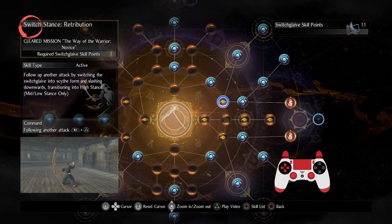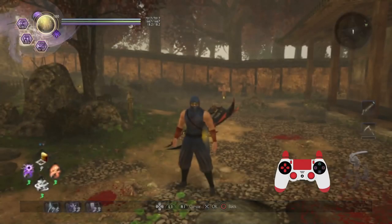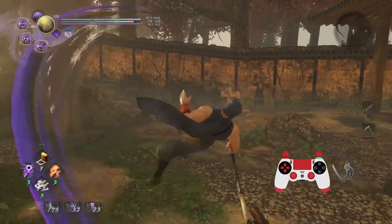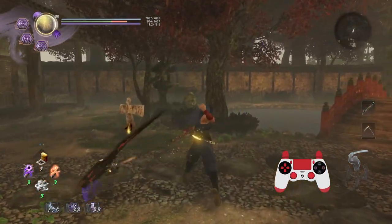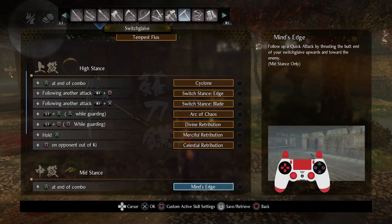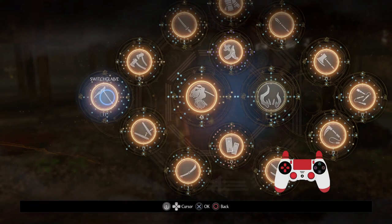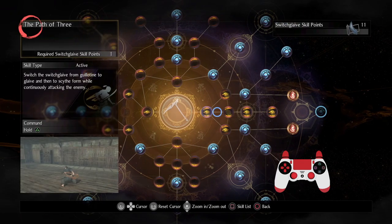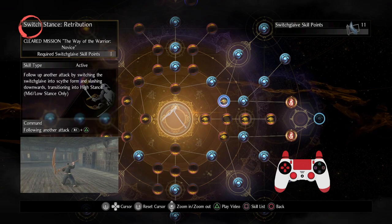They'll just switch to high stance and that's pretty much it. That's pretty much all I see these days, and that is certainly effective, but that's probably not what you necessarily want from a weapon guide. You want to understand how to really play this weapon well. I brought that common string up because I feel it's really neglecting one of the biggest strengths of the Switchglaive - as the name suggests, being able to switch between the stances and keep a combo chain going almost indefinitely.